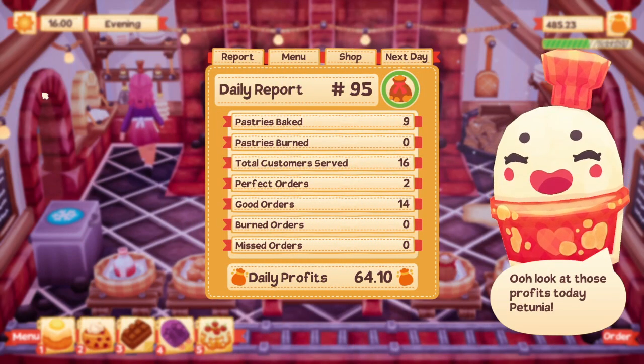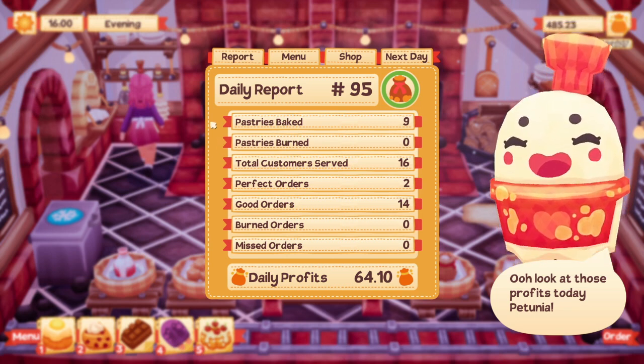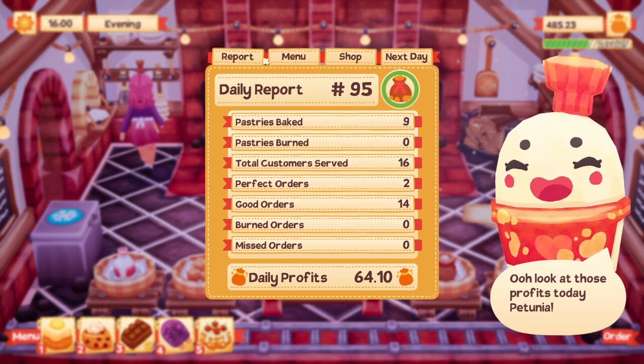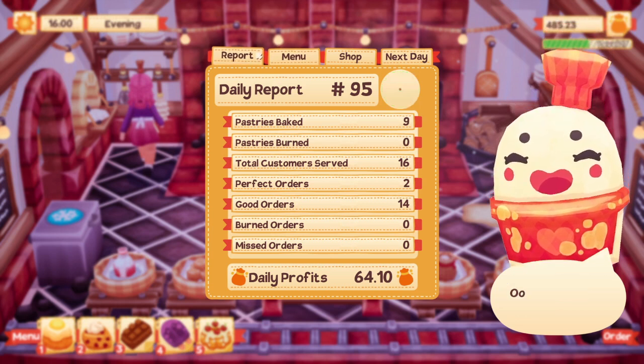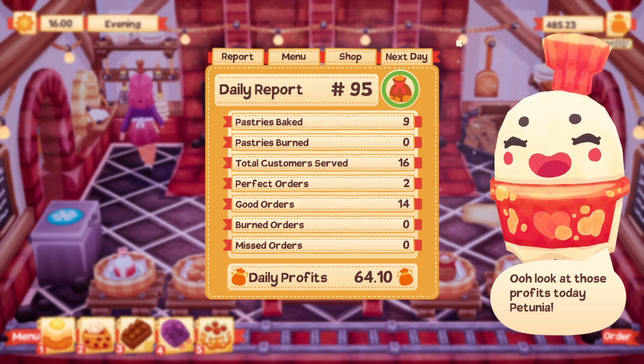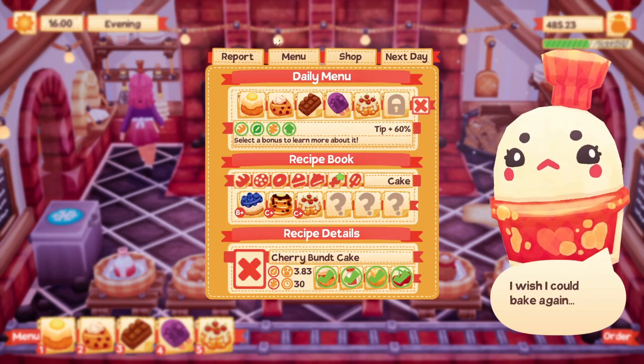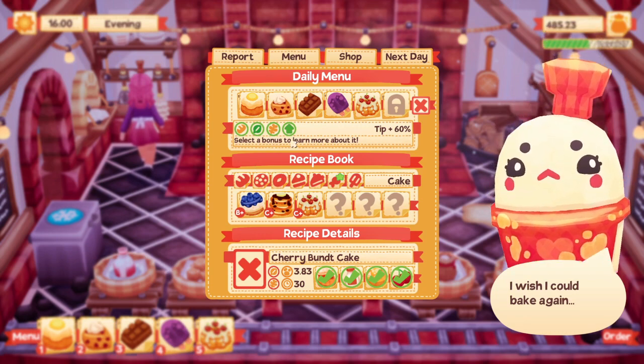Hey guys, it's Petunia Gal and we are back over in Lemon Cake. Hope you're having an awesome day. Let's get to it and see what fun we can have today. I've got about $485, which is super awesome - done quite a few days in between to try to get that up there.